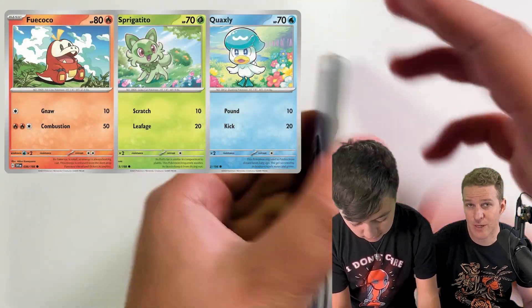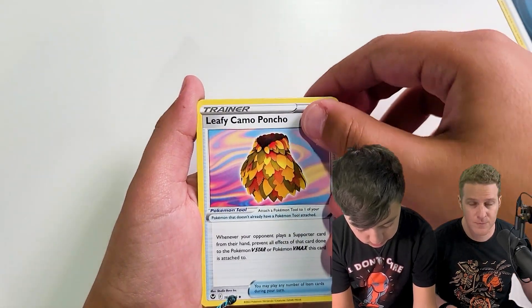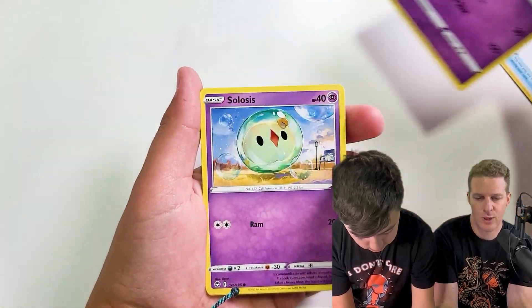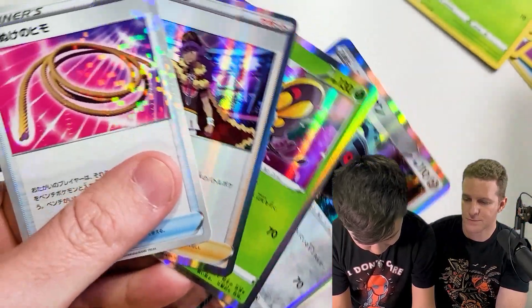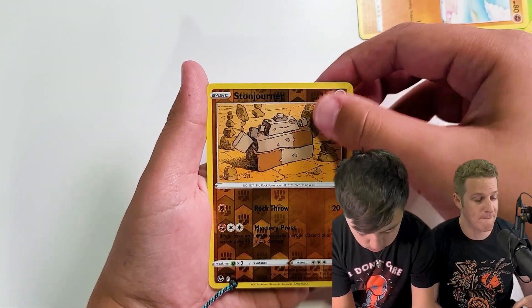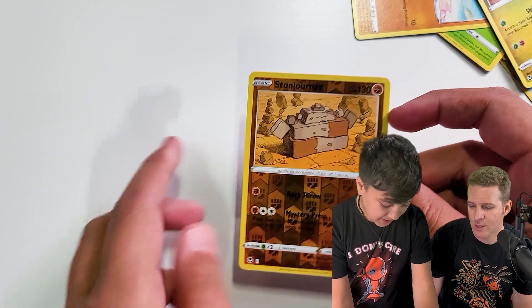They're going to gray borders like the Japanese sets. If any of you haven't seen the gray border cards, they look like this — I'm putting them up here. In my opinion, the gray border cards look much nicer than the yellow border cards. It's a cleaner presentation, more cohesive — whole thing is just better.